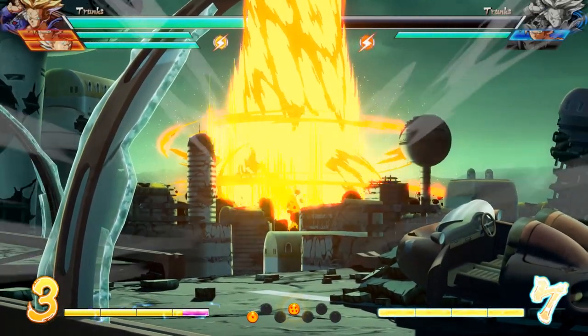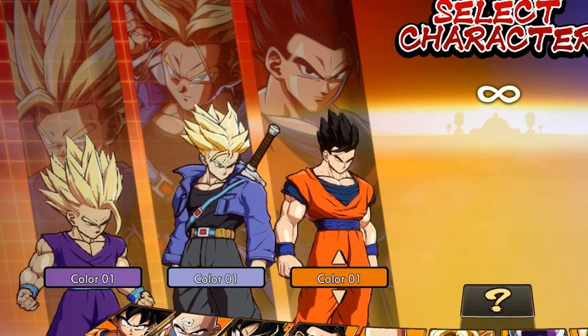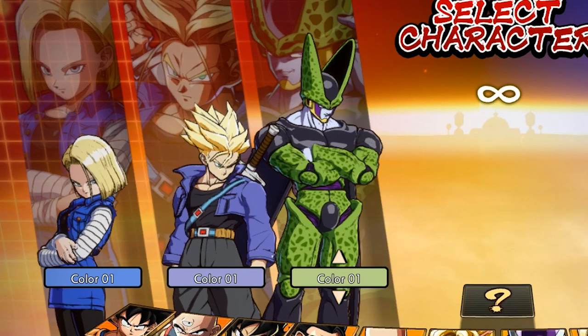If you want to take Trunks out for a spin in the online world, here are some teams I recommend using: Team My Dad and Me, Team Number 1 Gohan Fan, and of course Team You're so lame, sneaking around like the boogeyman.